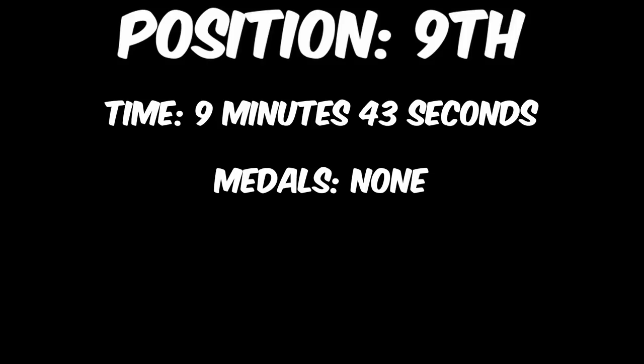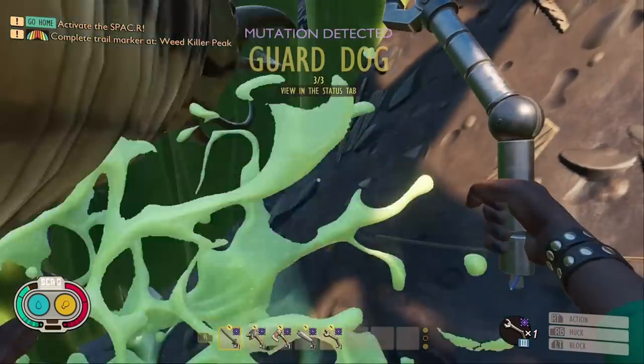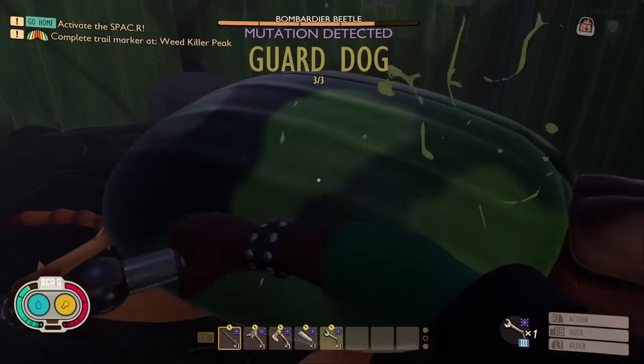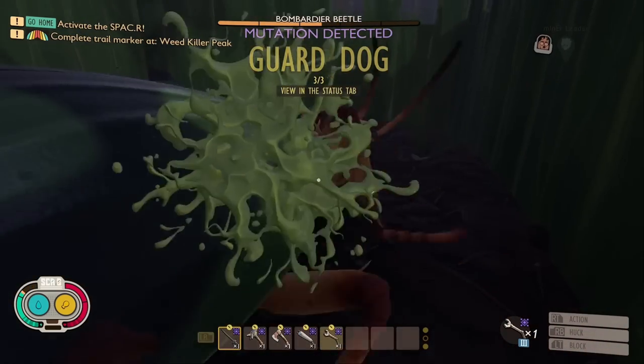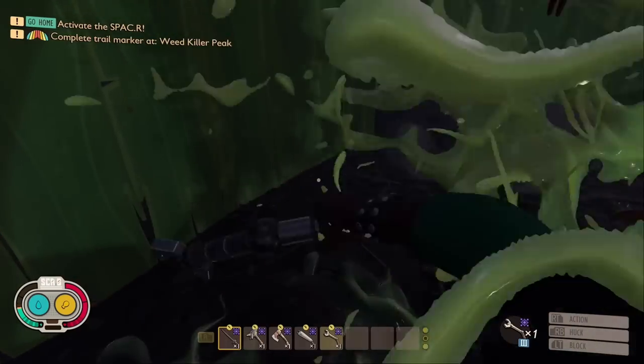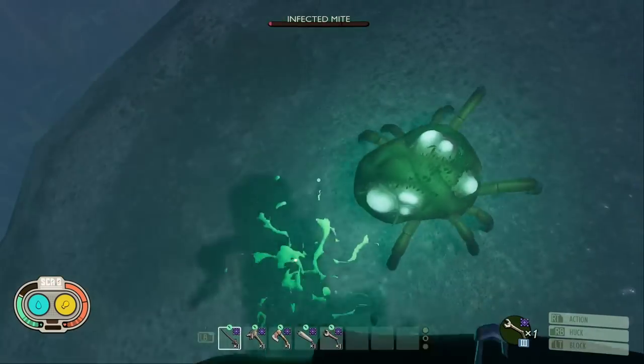In 9th place, with a time of 9 minutes and 43 seconds, we have the Pinch Whacker. This weapon surprised me with how high it got on the list, but what surprised me more was that it did so whilst achieving zero medals. This weapon is one I recommend getting really early in the game, as it can be really powerful when you have no other tier 3 options. But once you get more options, I recommend switching as soon as possible.